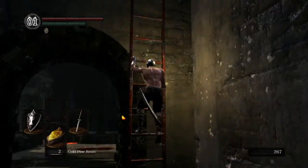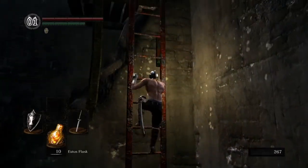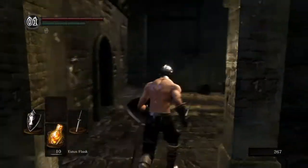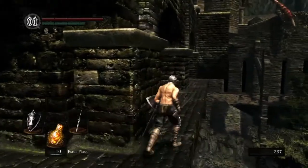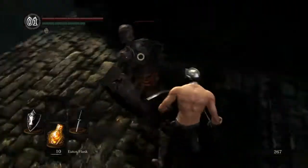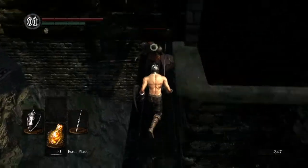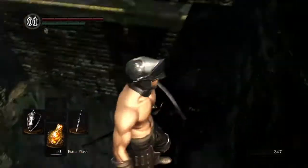You're going to want to head back up this way after that. Instead of going back up top, you're going to go through here to this little ledge. You're going to want to bait out this guy — or you can just walk up to him and kick him right off.